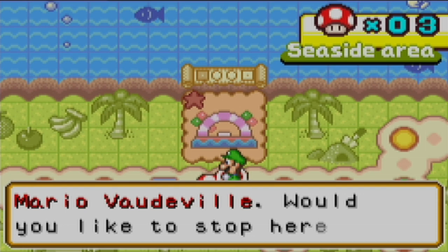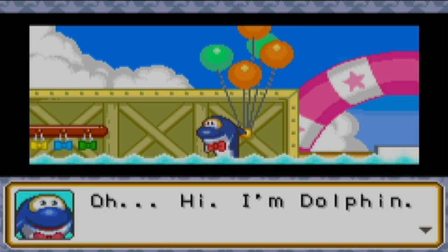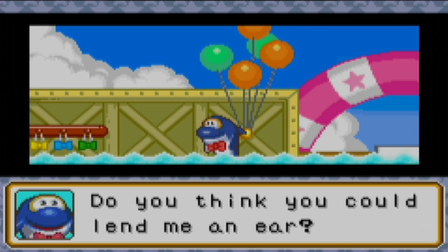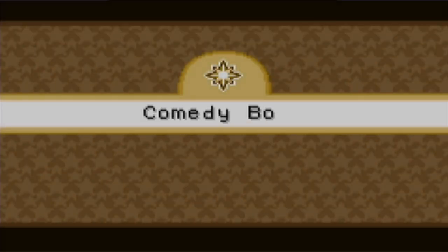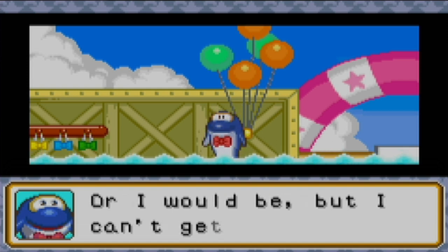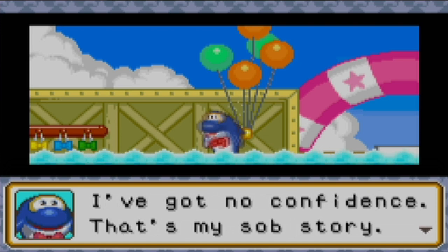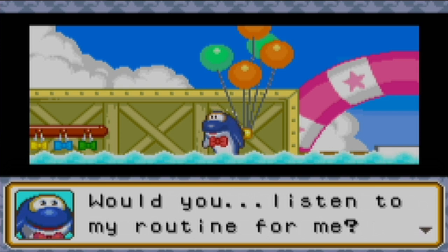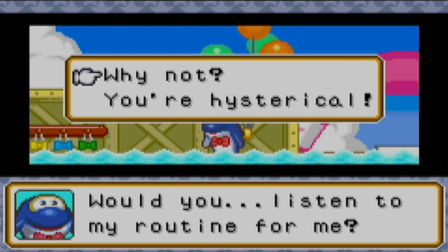Mario's vaudeville. Would you like to stop here? I'm Dolphin. Do you think you could lend me an ear? I need my ears, don't take them. I'm a stand-up comedian. Well, I would be, but I can't get any gigs — nobody laughs at my jokes. I've got no confidence. Would you listen to my routine for me? Why not — I have to get a gadget and unfortunately I have to listen to you in order to get it.